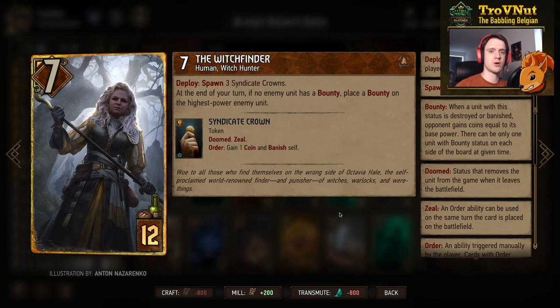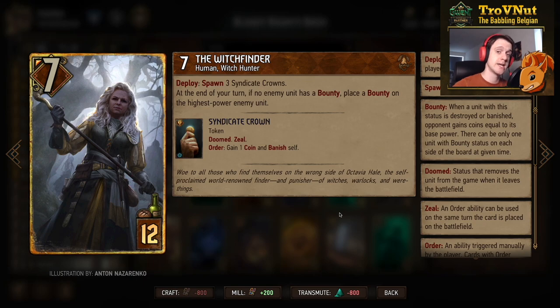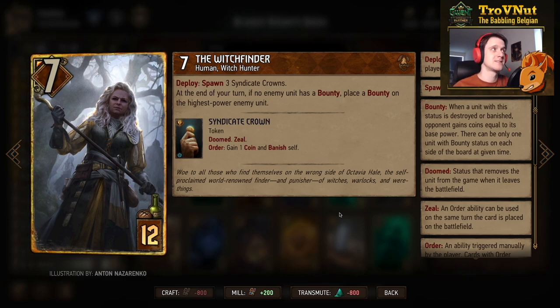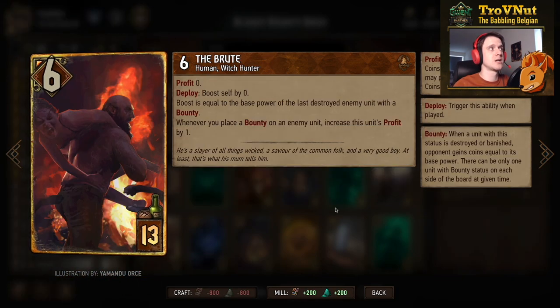The Witch Finder — Octavia Hail's Witch Hunter persona — seven power for twelve provisions, one of the strongest cards in Syndicate. On deploy, you spawn two Syndicate Crowns giving you three extra coins that don't count toward your nine-coin bag limit. At the end of your turn, you also give the highest-power enemy unit on the board a bounty, if one isn't already there. This is basically a bounty engine — as long as this card is on the board it keeps placing bounties. Your job is then just to kill those targets.